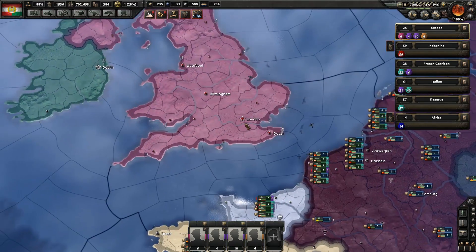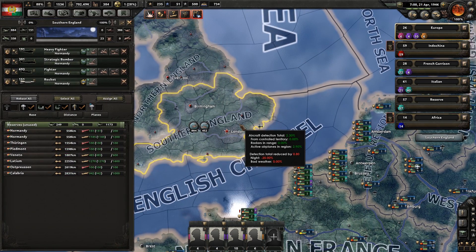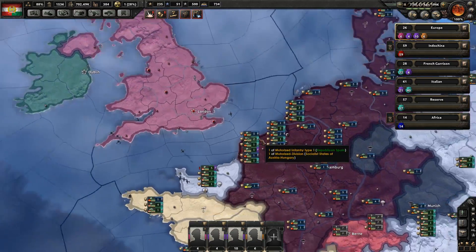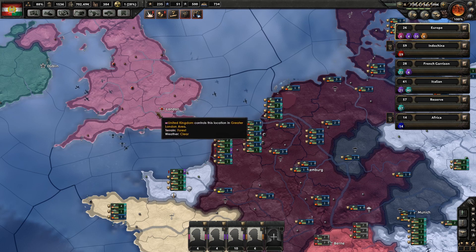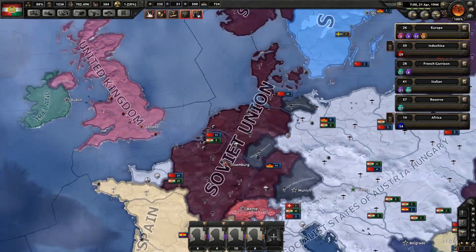I got some advice from the comments saying I should probably paradrop into England. Now it's probably for the Saudi Arabia campaign, but it's a good idea to try to paradrop into England considering I have aerial superiority in that region. We have 884 fighters in the sky and the United Kingdom has 386, but we have substantial air superiority.